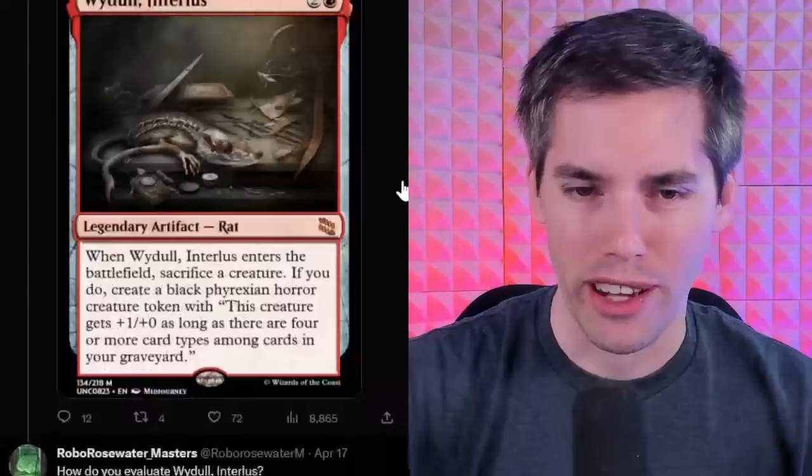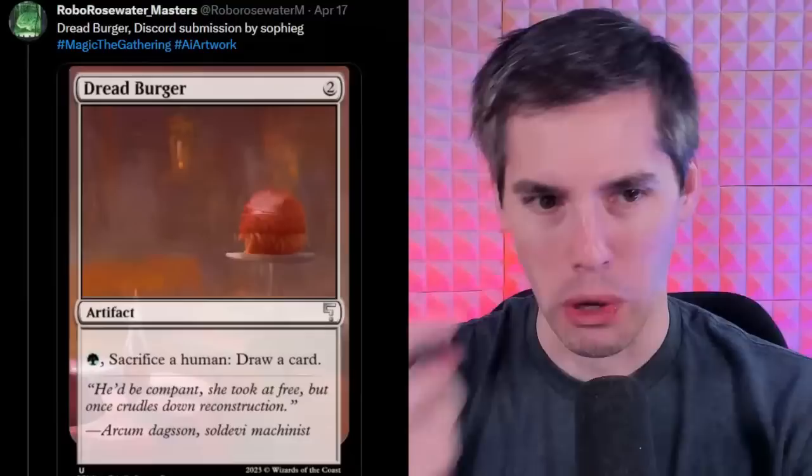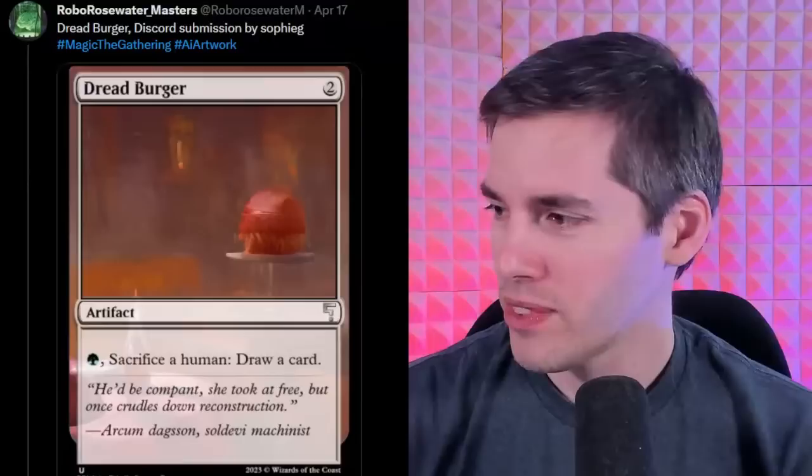We got the Dred Burger — and you look at the image, it looks like a pile of fries with a toque on it. It's a two-mana artifact. Pay a green, sacrifice a human — oh my goodness! Sounds like cannibalism. Draw a card. That is a burger I would dread.